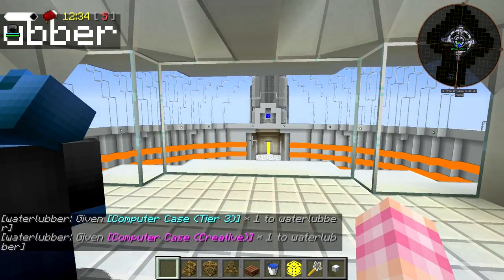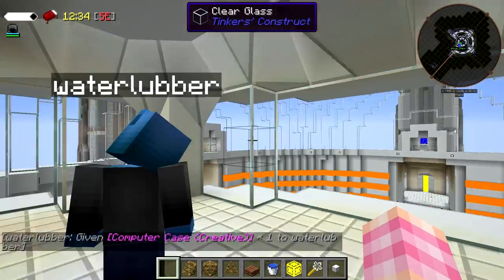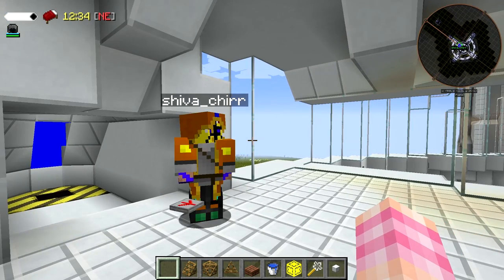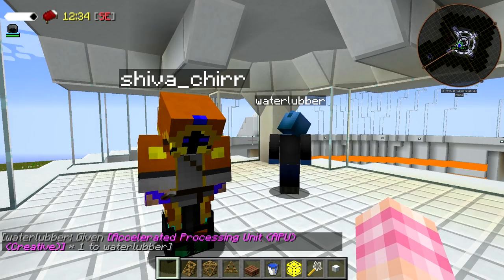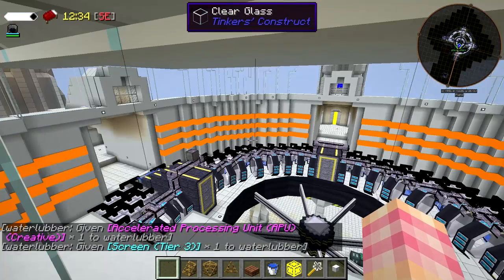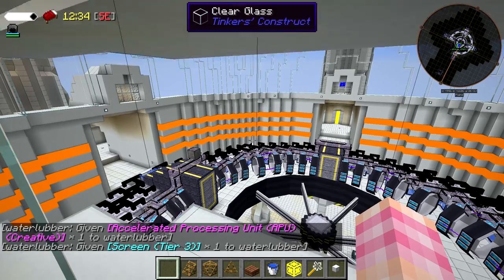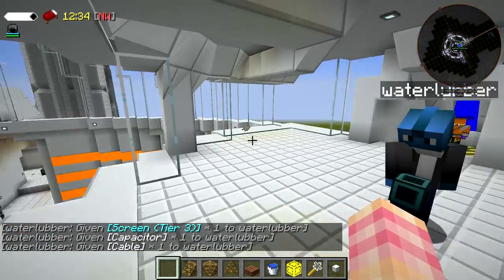We also need an emergency shutoff button. I already have the solenoid hooked up to wireless redstone — just need to put a receiver and transmitter up here. But turning that off isn't what we need for an emergency shutoff. We need to be able to cut the plasma supply off without melting anything. Valve pipes! But valve pipes don't work for plasma, do they?